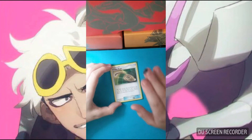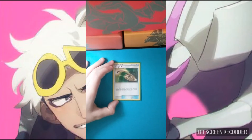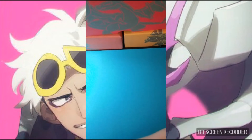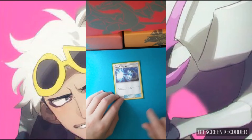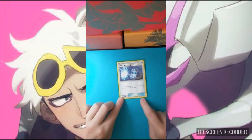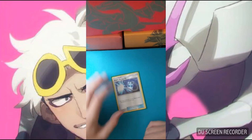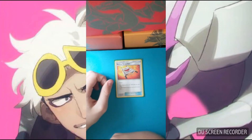Escape Rope is really just a last resort — if you can't get out of the active in any other way, you Escape Rope and your opponent can switch. Super Scoop Up is for the same reason as Acerola. I would replace it with another Acerola — I just don't have another one. And we play one copy of Rescue Stretcher.